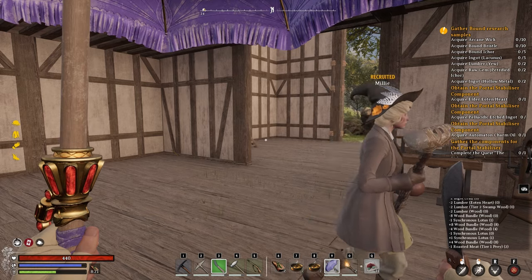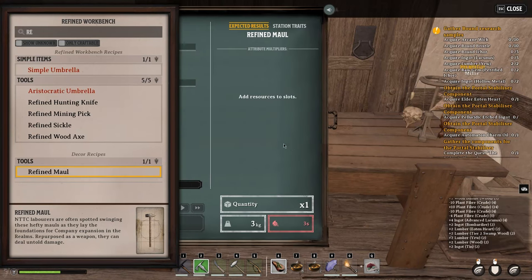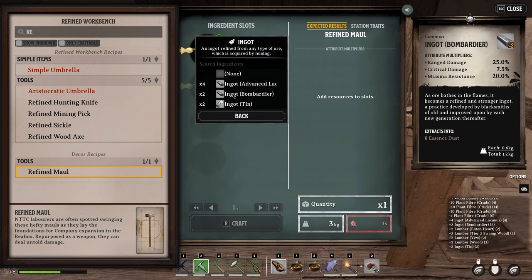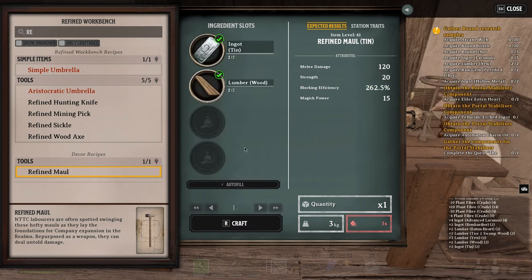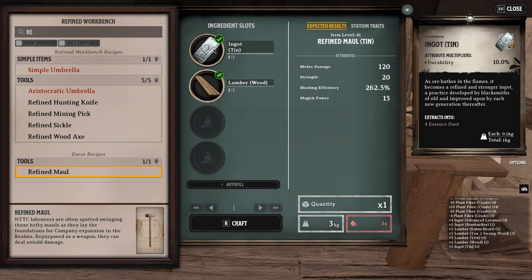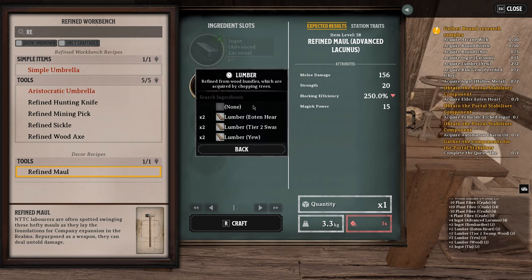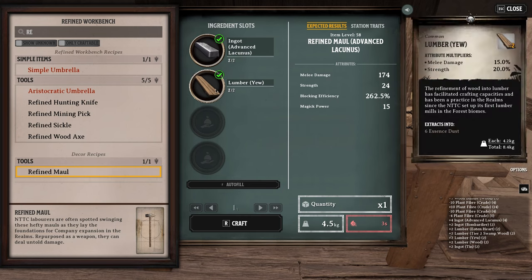You can press H to hide the tools you're holding. You can craft better tools, gear, and weapons by using more advanced materials. For example, a Refined Maul made with Ingot 10 and regular lumber gives melee damage of 120 and strength of 20 at item level 41. However, using the advanced Lacunus Ingot with lumber gives item level 58, melee damage of 174, and strength of 24.